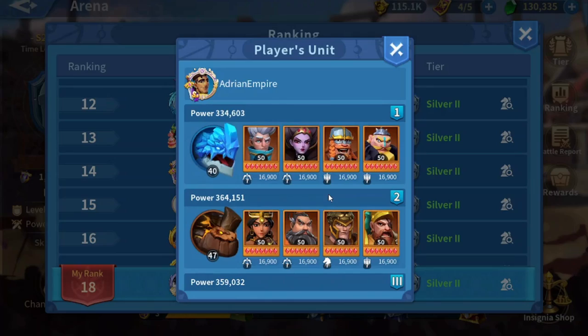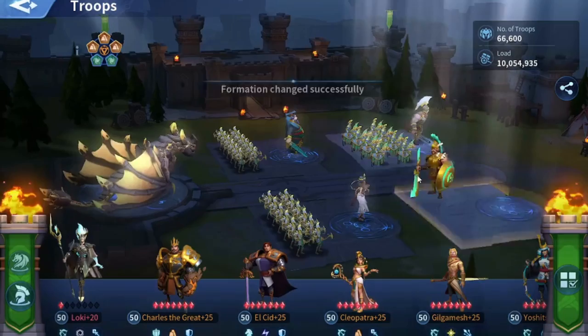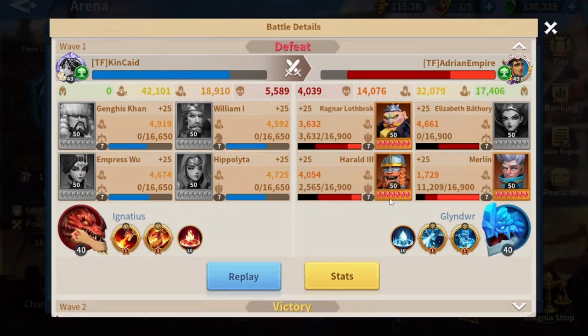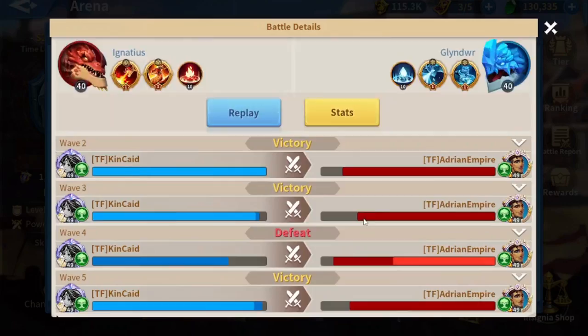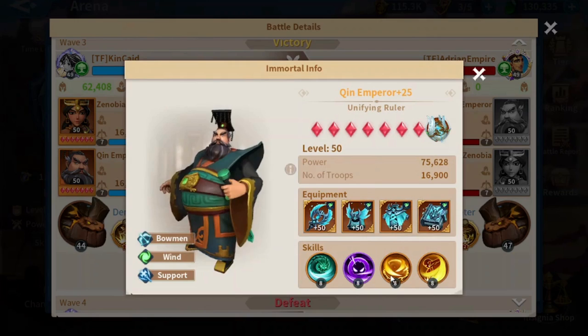I think my fire march could beat his water, so let's go: William, then Hannibal, then Ragnar. My fire march lost against his water, which is normal since water is strong against fire — common knowledge. My mixed march is clearly stronger than his mixed march.